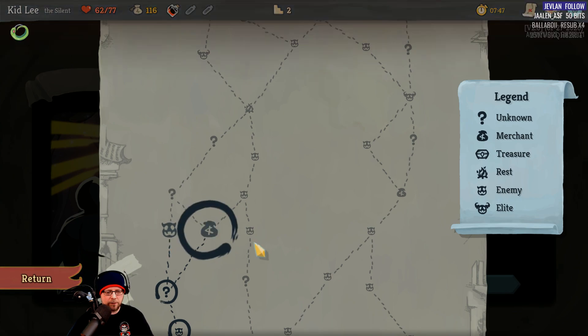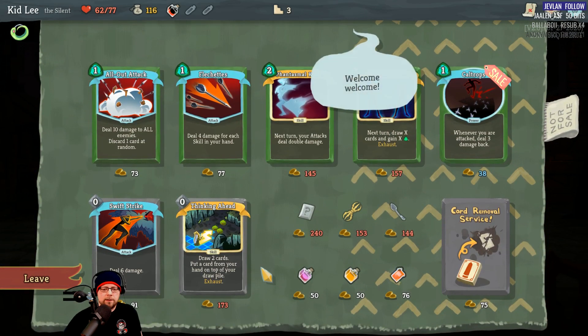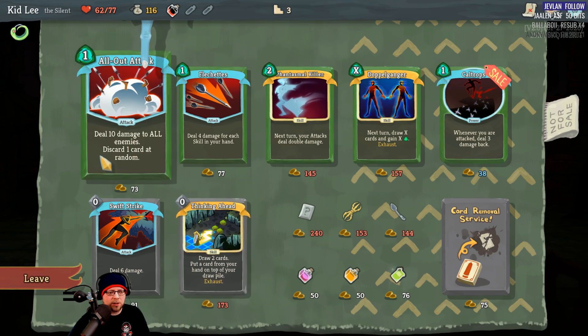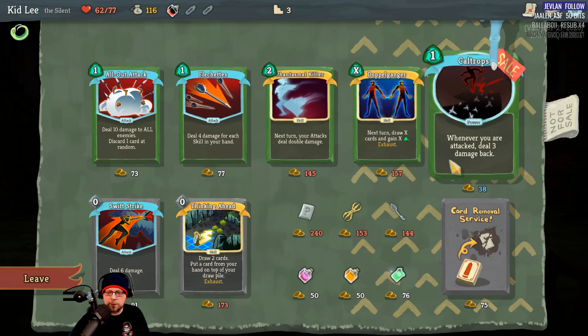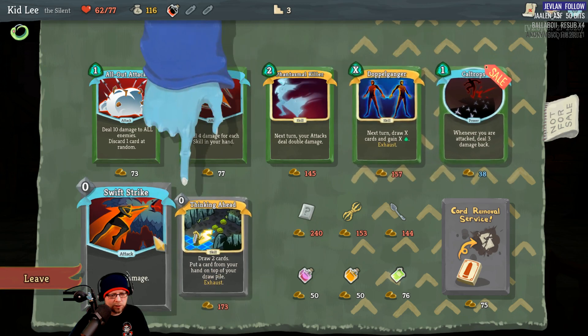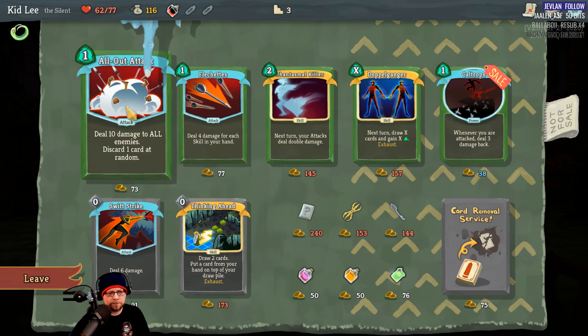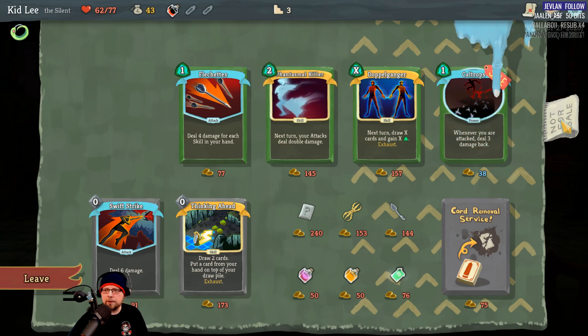I take the first path — I'll go to the vendor. Do you have anything interesting for sale? Options include: deal 10 damage to all enemies and discard one card at random; deal four damage for each skill in your hand; whenever you are attacked deal three damage back; and Swift Strike — a zero-cost six damage card. I'll buy it. Let's get out of here.